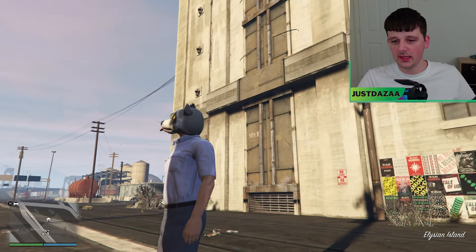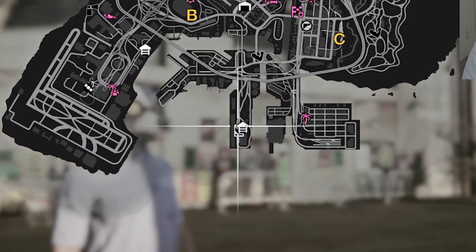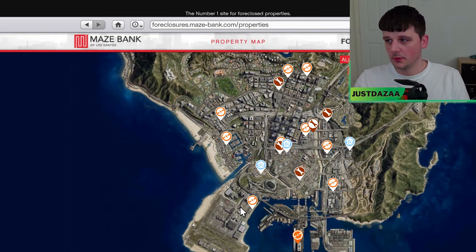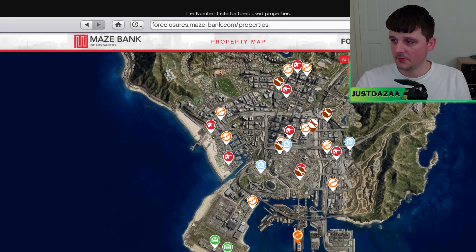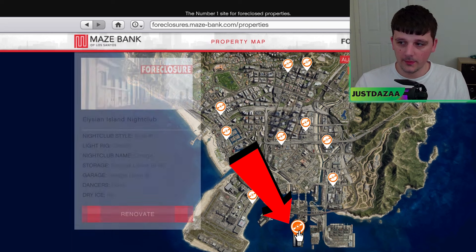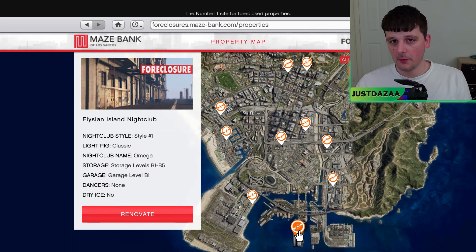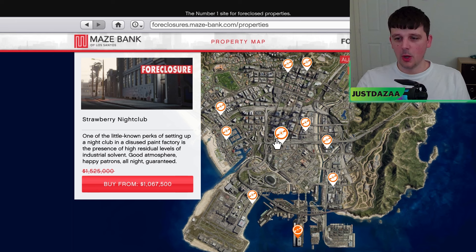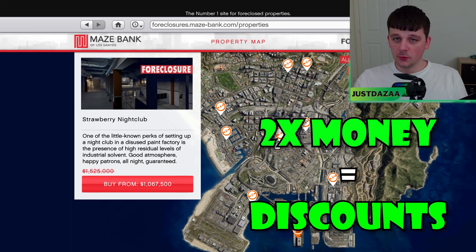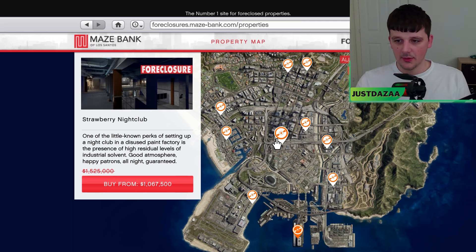I'm currently outside my nightclub right now, and I've bought this one which is at the bottom of the map. To purchase a nightclub, all you have to do is go to your phone, go to Maze Bank Foreclosures, and in the top right it says nightclubs. Just click that. I've bought this one at the bottom — do I recommend it? No, only if you have a small amount of money. Otherwise, go for one closer in the city. Overall, it won't make that much difference — it's just for the sell missions. Right now it is double money and discounts, so ignore the prices.